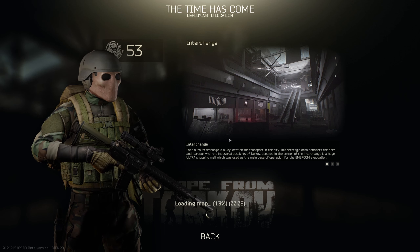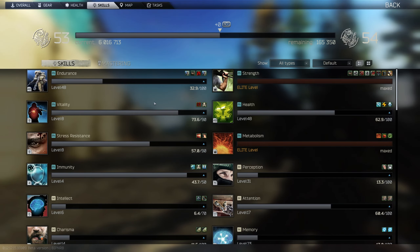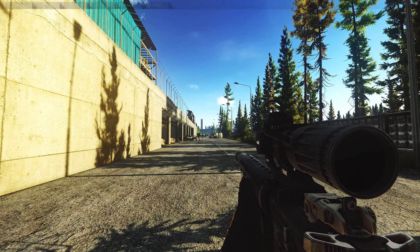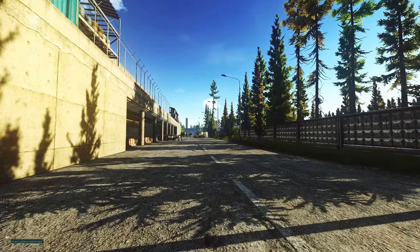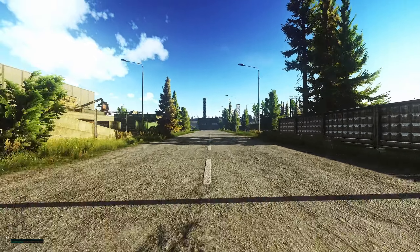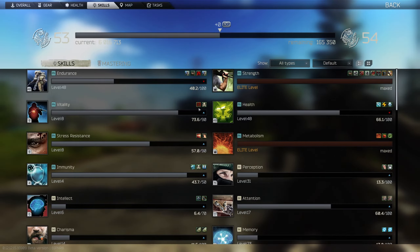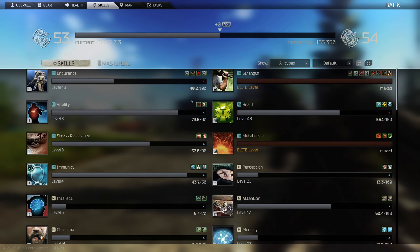Here we are in raid — 32.9 experience. I'm going to sprint until my stamina bar is empty and we'll check what the difference is. There we have it: 32.9 becomes 40.2. We'll disconnect and run it again with the filter.